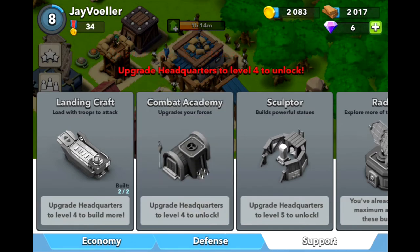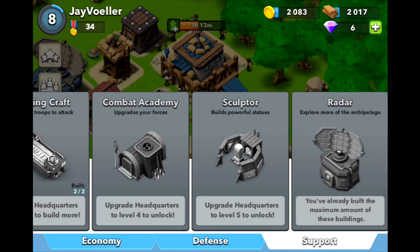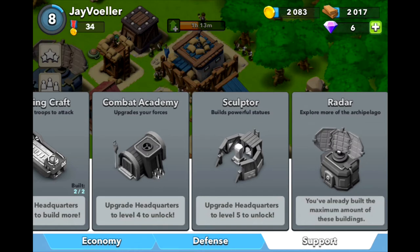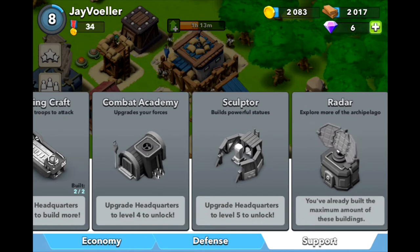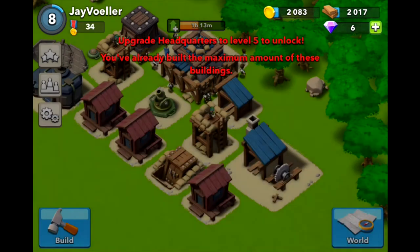There's also a Laboratory — not a spell factory — where you can upgrade your troops. The Sculptor lets you build powerful statues: some act like heroes, leaping out and doing damage when enemies get near them, while others boost defenses in a certain area by around 30% more damage. Finally there's the Radar, which lets you explore more of the world map.